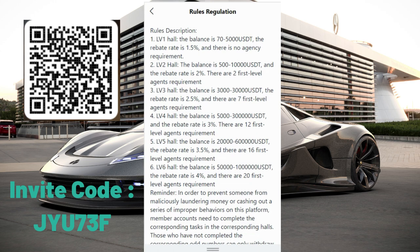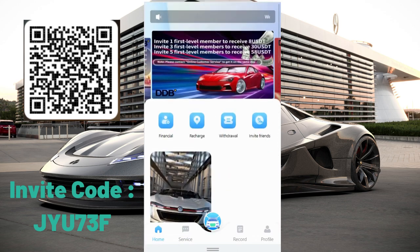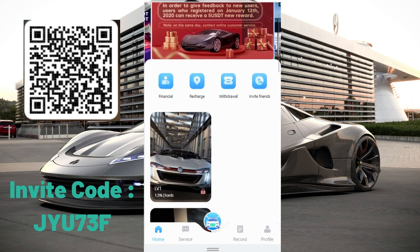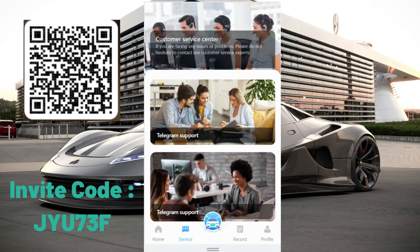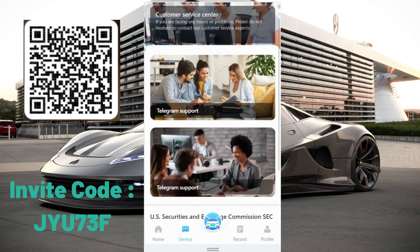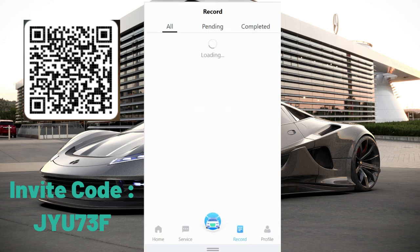There are two for-sale agent requirements — this is the first one for beginners. After you recharge, you just need to click the screen and start doing your tasks. In the customer service section, you can join their community or contact them via Telegram support. The record section — all your records will appear there.